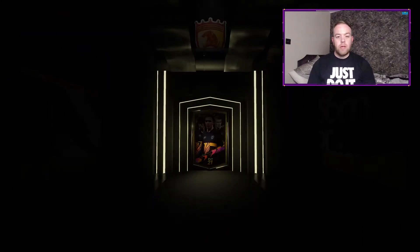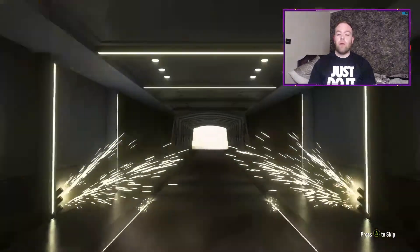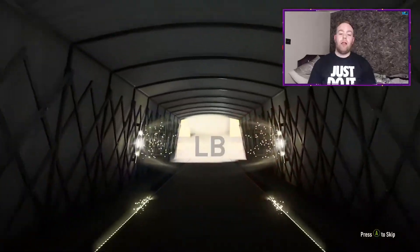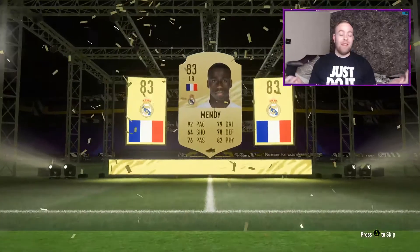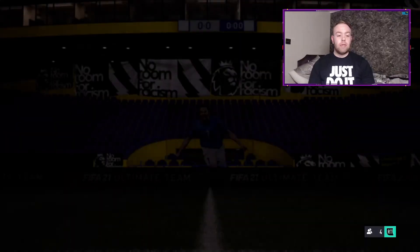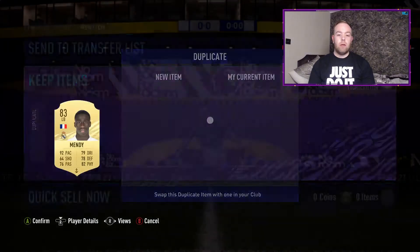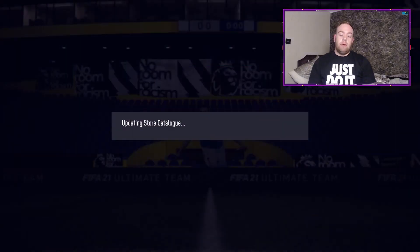Second pack, what are we going to get? Can we get at least one walkout from six double upgrades? That would be very, very nice. We don't get one there - we get boards again. Hopefully we get the 85 though. French left back - Ferland Mendy. Pretty decent. I think I've already got one untradeable as well, so I'm going to have to discard him unfortunately. It is what it is - I could have probably put him in the upgrade pack to be fair.